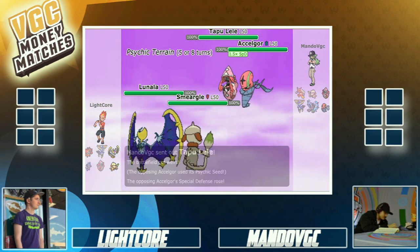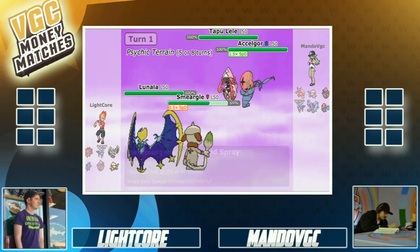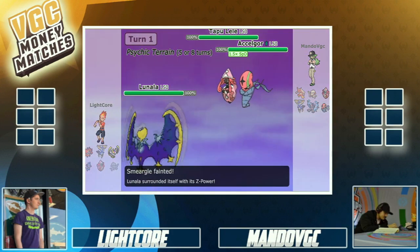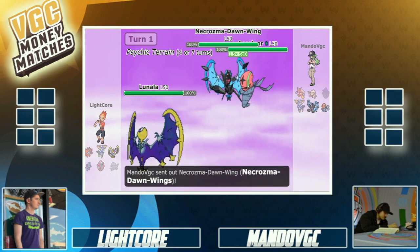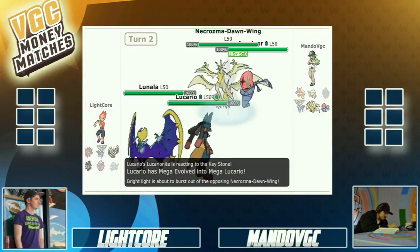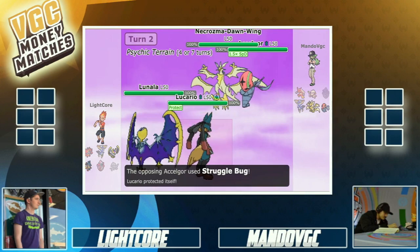Going back to the same leads as game one. He goes for Acid Spray — so he decides to not even do anything about Lunala this time. He trades the Smeargle for Tapu Lele. But this is gonna be a problem — there's no speed on Light's side now, and Necrozma outspeeds everything.